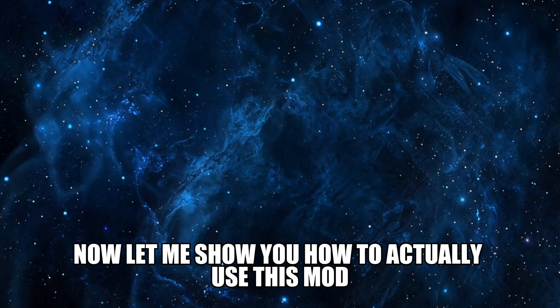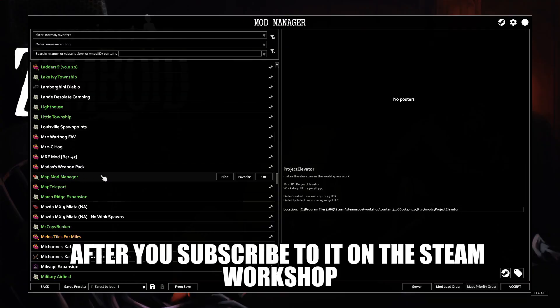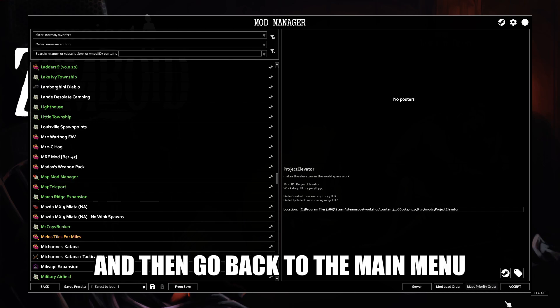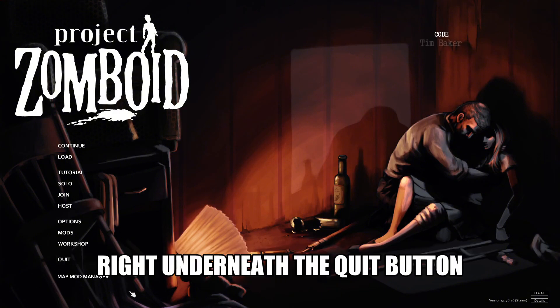Now let me show you how to actually use this mod. After you subscribe to it on the Steam Workshop, make sure you enable it in your mods list and then go back to the main menu. You should now see a new option called Map Mod Manager right underneath the quit button.